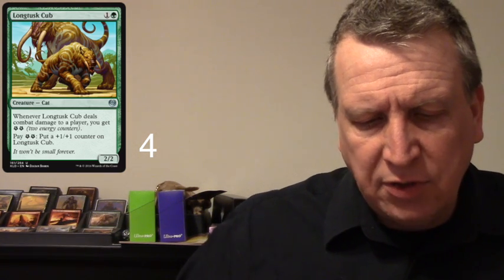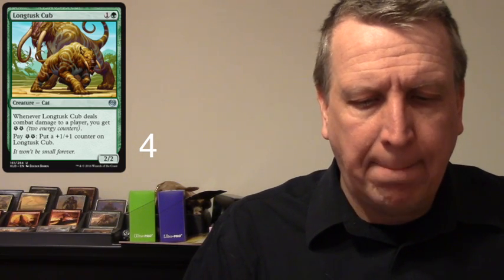We've also got Long-Tusk Cub. Whenever it deals combat damage to a player you may get two energy, then pay two energy to put a +1/+1 counter on it. This card doesn't sound like the most powerful thing in the world, but it has proven itself time and time again throughout Standard. It gets played a lot — it's probably the best cat of the bunch.